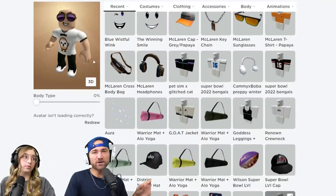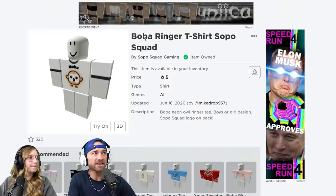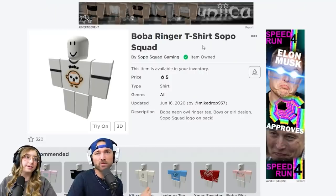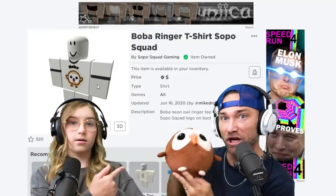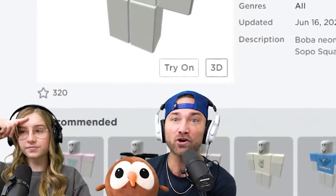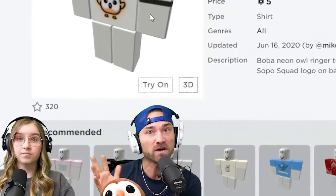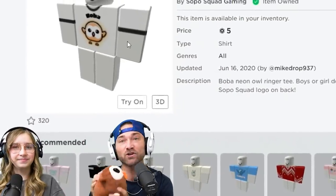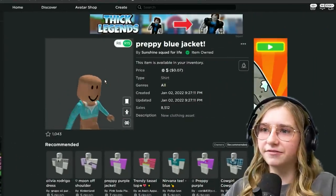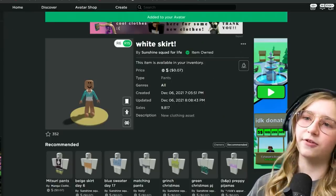I'm going to go with my Boba ringer tee. Are you using the free pants? I may use the free pants, but I may adjust those. Right now I got the Boba ringer t-shirt that's in my group, Sopa Squad Gaming - it's only $5 Robux. And speaking about Boba, guys, we extended this longer, but when they're sold out - which they're very close, I think maybe $30 left or so - get Boba before they're gone, guys. It's squishy, it's so soft. I'm also going to use a preppy blue jacket from my group, Sunshine Squad for Life, and my white skirt. That is $10 Robux spent so far.